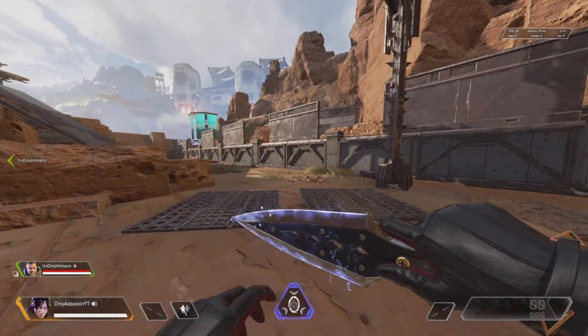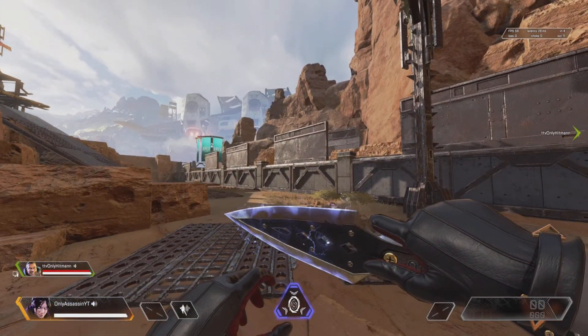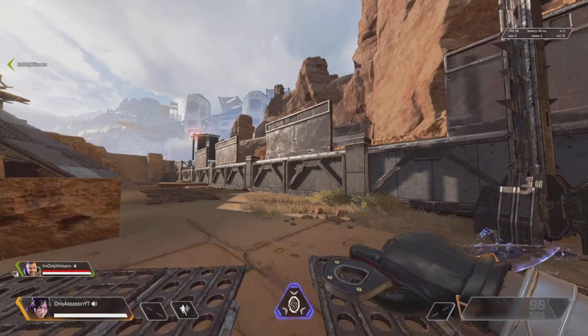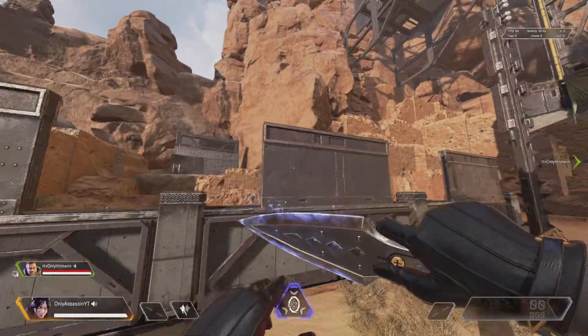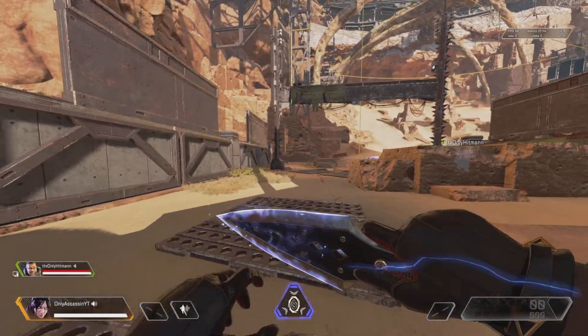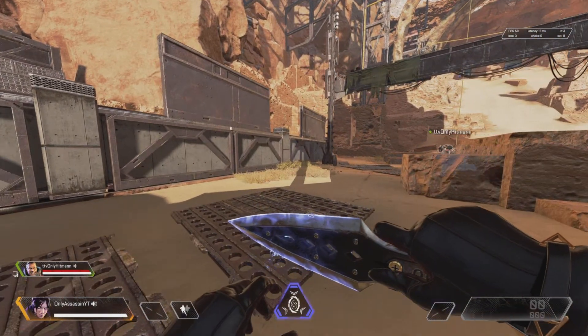Now that you got that down, this is where you actually wall jump. When you slide jump into the wall and your character sticks to the wall, press jump — whatever your key is to jump. So: slide jump, hit the wall, once you hit the wall you jump. Try it. Moment of truth, baby.